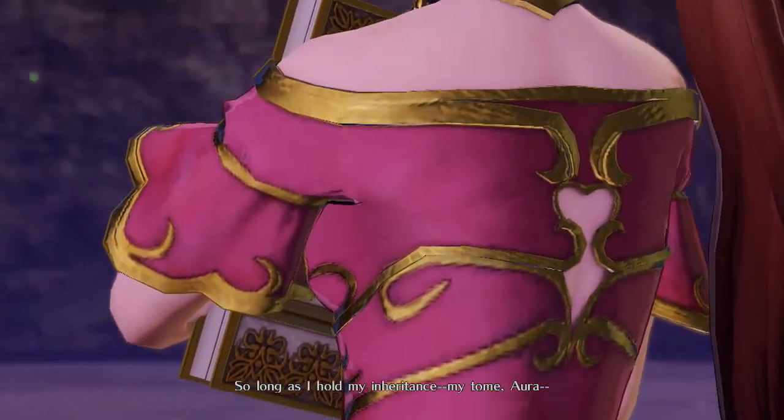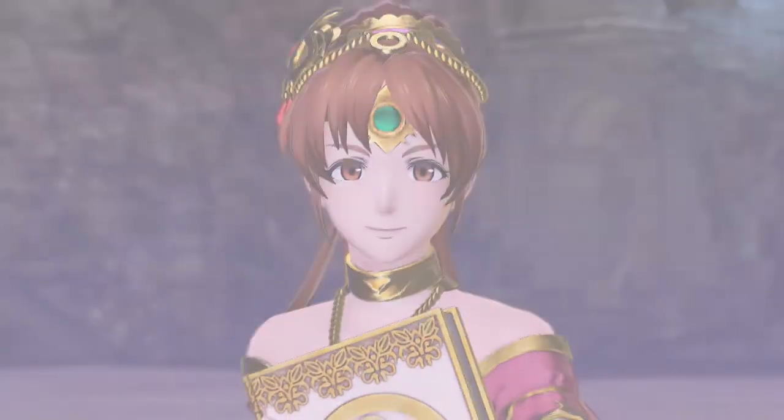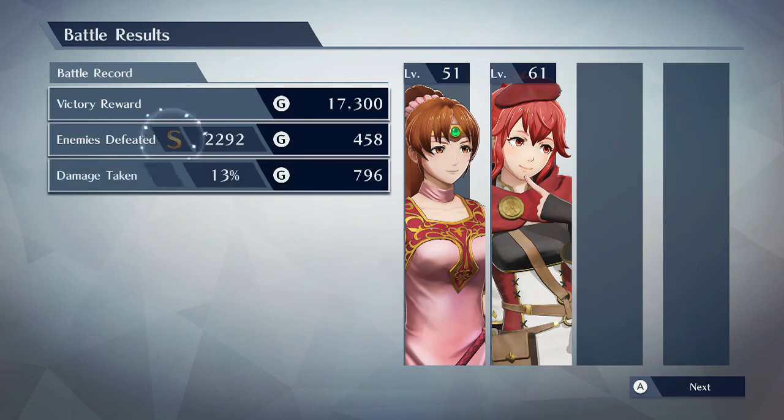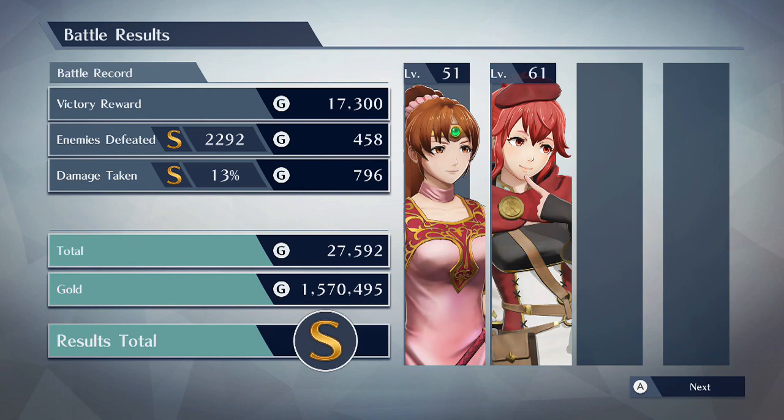So long as I hold my inheritance, my tome Aura, I'll make my father proud. Gotta make that daddy proud. Anyway, I hope you enjoyed this Fire Emblem Warriors gameplay video with Lind. Stay tuned — we're going to be doing the DLC costumes from the Shadow Dragons. Up first is going to be Caeda, because she's a mounted character and I can't use her anyway. My name's Clickeroth, thank you all so much for watching.